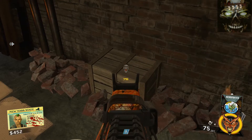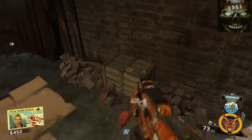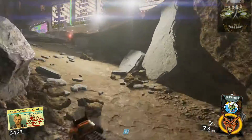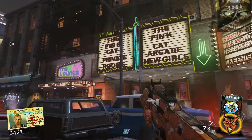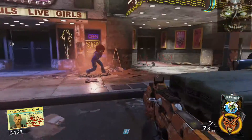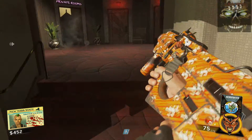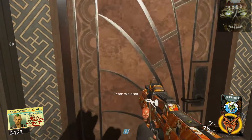Now we need a film reel and one of the film reel locations could be right here - unfortunately it's not. So we're going to head back to the strip club, Pink Cat, and since we have the flyer we can open up this first door. And since we have the token we can open up this door as well.